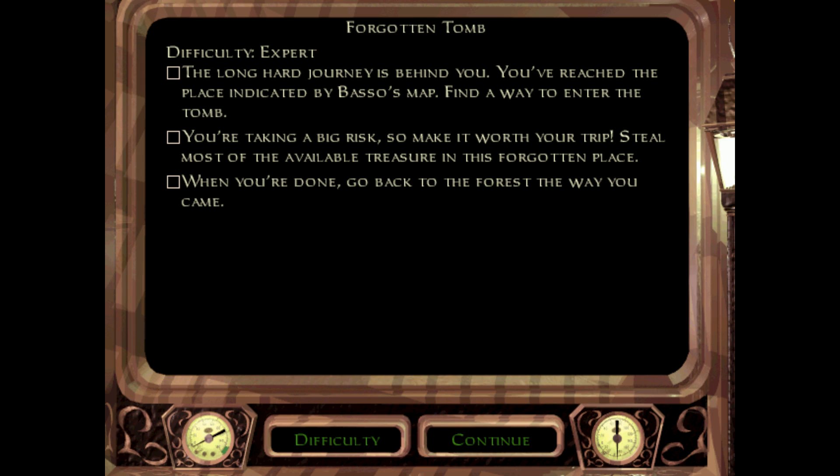The long, hard journey is behind you. You've reached the place indicated by Basso's map. Find a way to enter the tomb. You're taking a big risk, so make it worth your trip. Steal most of the available treasure in this Forgotten Place.